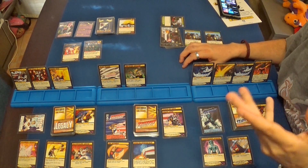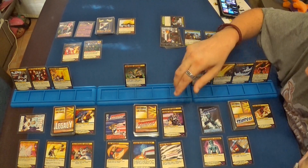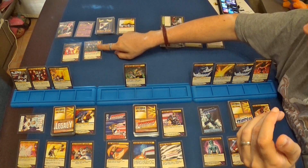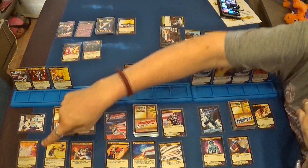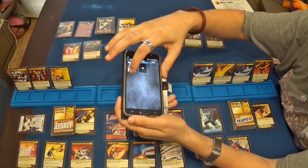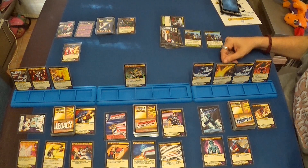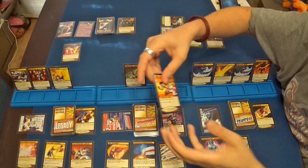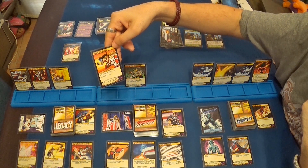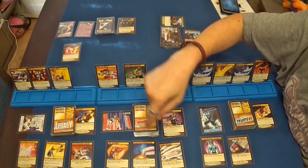Es el turno de Tachyon, que puede jugar dos cartas pero solamente quiero jugar una: el Vortex Sónico, que hace tantos puntos de daño como cartas de burst haya aquí en el descarte; en ese caso solamente hay una. Solamente puede escoger a un personaje, voy a escoger al batallón de Blade. Hace tres puntos, cuatro y cinco de daño. Por lo tanto el batallón de Blade recibe cinco puntos de daño y queda destruido. Usamos el poder para ver la siguiente carta, que es muy buena: cada jugador puede robar una carta y puedes jugar una carta; además tiene la palabra Burst.